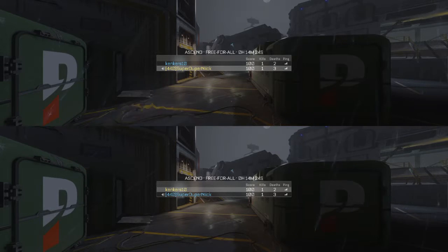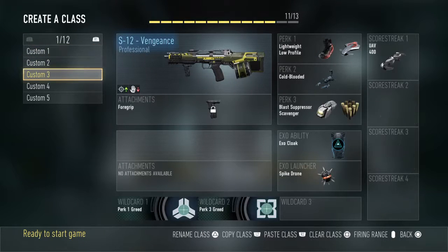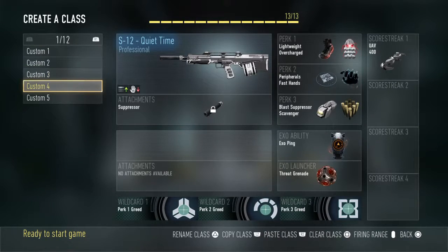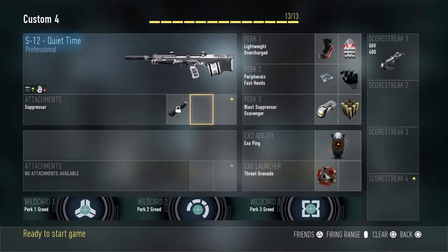I'd say all these are kind of fun variants. I think the Adroit is a pretty fun variant. The Quiet Time is a pretty fun variant too. The Vengeance can be fun if you're using it right, and the Gallant gives you a lot of extra ammo which is really fun. And there you have it — those are all the S-12 professional variants. Here's the built-in foregrip on the Vengeance, and right here is the built-in suppressor on the Quiet Time, which keeps you off the radar. It does hurt your range but not your damage range, which is actually a good thing. Advanced rifling cannot be put on the Quiet Time because it has a built-in suppressor — you can't have suppressors and advanced rifling at the same time.